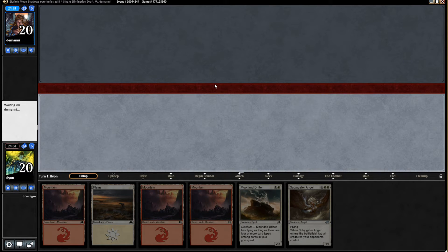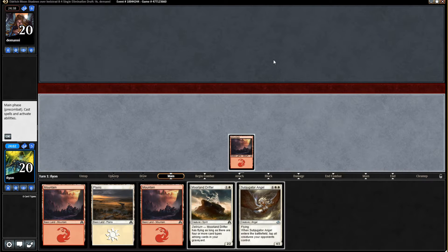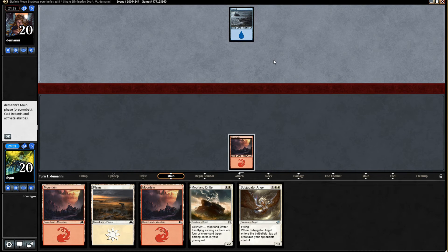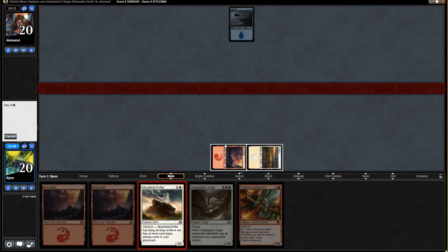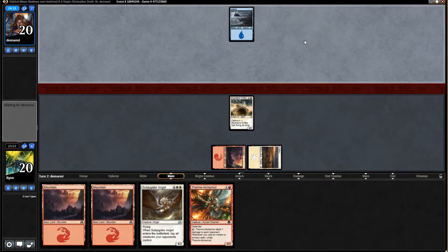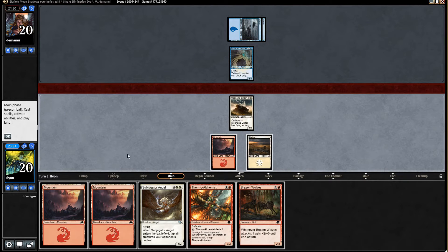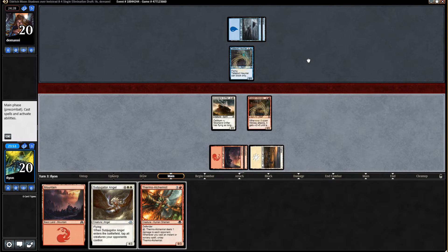Thermo Alchemist is great — that's something we're perfectly fine having. Let's jam the Moorland Drifter and start working on beating our opponent to death. Hopefully they don't have too much to race us with here. Speaking of curving out, Brazen Wolves was a fantastic draw for us.